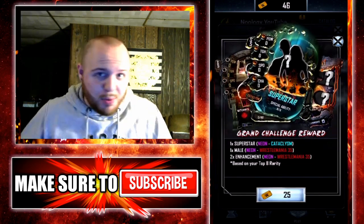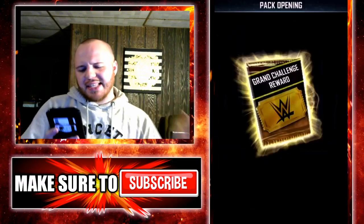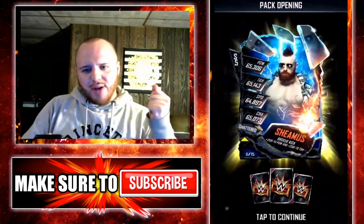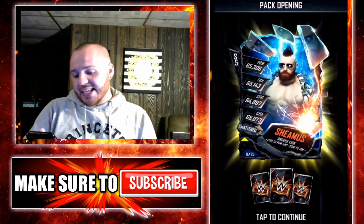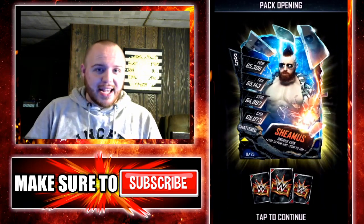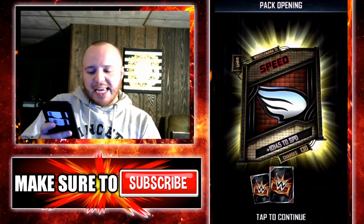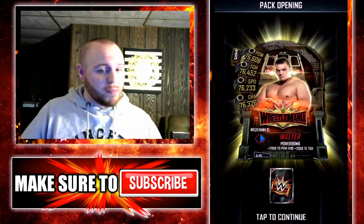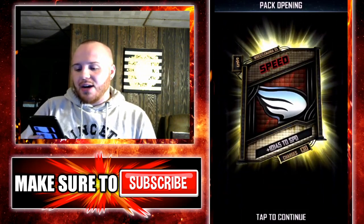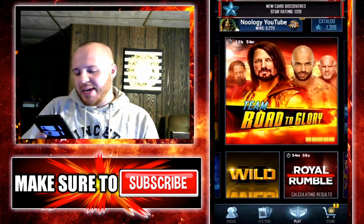Now let's move into opening up this Grand Challenge reward pack and let's see what I get. And then right after this, I'll get into pulling my Cataclysm freebie. So let's get into opening this right now and let's see if I will get a Cataclysm card. No Cataclysm card, but look at this guys — WrestleMania 35 City and one shattered card which is Sheamus. So I will definitely be getting a WrestleMania 35 Superstar at least, which is quite cool. WrestleMania 35 Speed, WrestleMania 35 Walter — that's actually a pro for me. I wish I could have gotten another pro female, that would have been really nice. Walter and WrestleMania 35 Speed yet again. And I actually didn't even play this last PvP — did not play it at all. I'm kind of sick of Royal Rumble, to be quite honest.